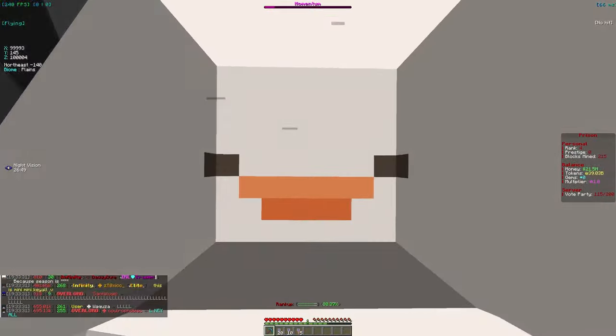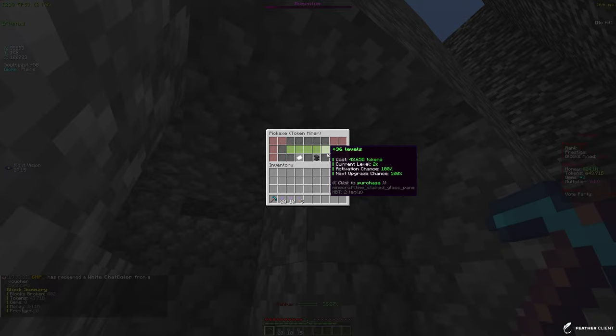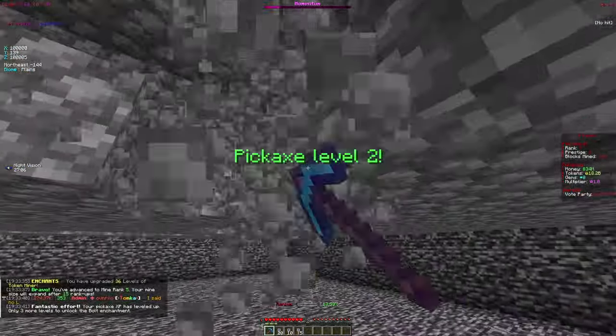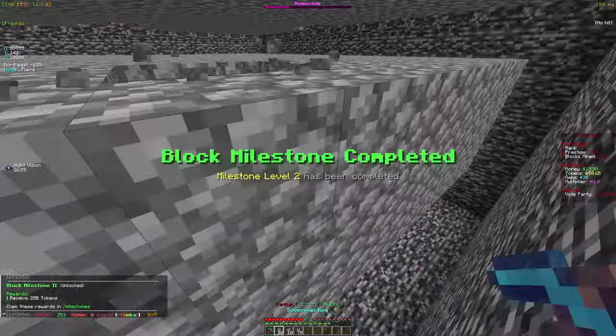It's pretty easy at the start to level up your enchants, so let me max it out — 36 levels, not bad so far. We were only mining for a few seconds. I'm trying to level up my pickaxe and my mine, as well as getting tokens and money. We did the jackhammer enchant and we're getting a bunch of keys.